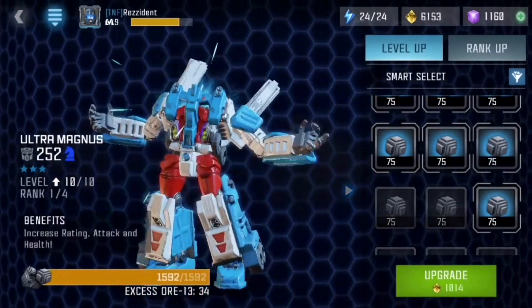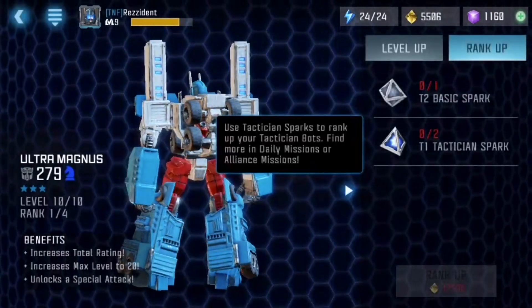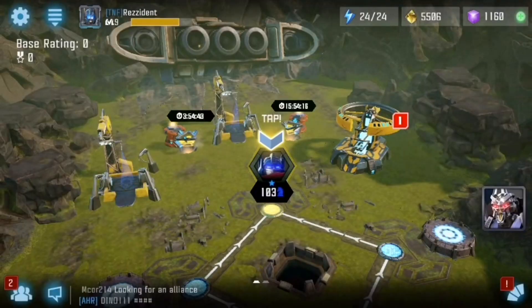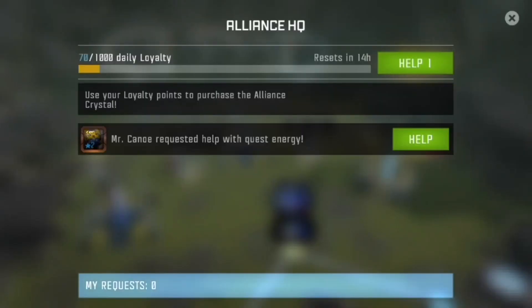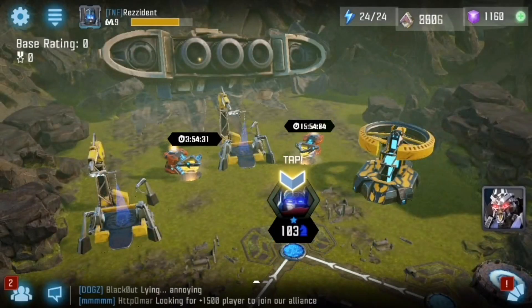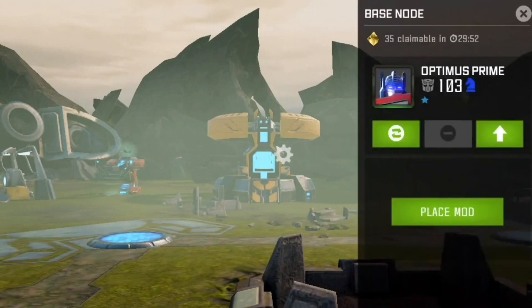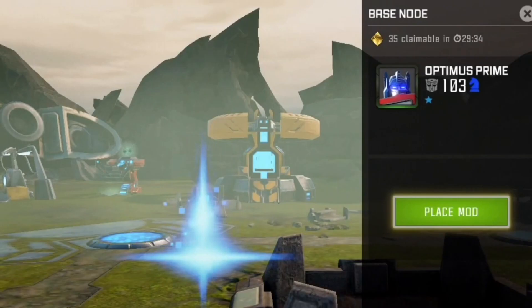We now have our Ultra Magnus at level 10 out of 10. We need to go ahead and use the tier 2 basic. Let me check out the event quest real quick to see what day it is. Also I've noticed this here - this is where you help your alliance when you click this thing in your base. When you tap it, it gives you gold after you place one of your bots first, which is pretty cool.